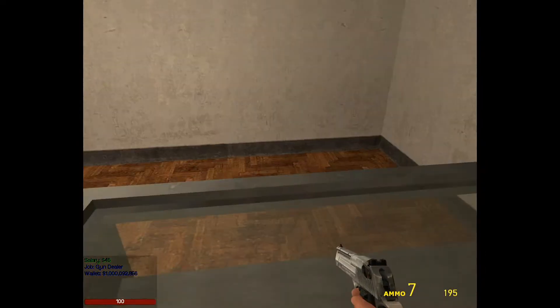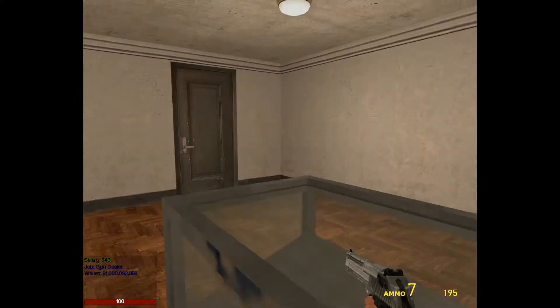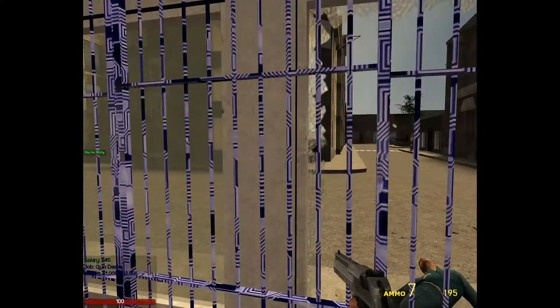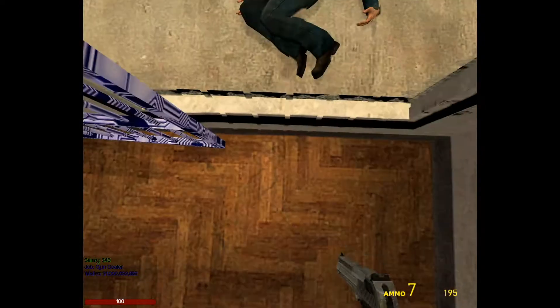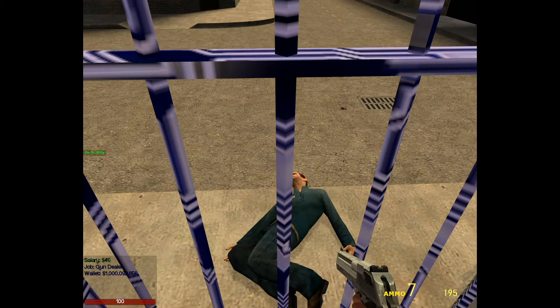Hi everyone, this is Mr. Kitty and I am here with a tutorial on how to use keypads. Yes, keypads. As you notice, I'm in my shop if you watched my last video — I'm in this shop I just had built and killed the guy that was attempting to walk with me right outside. Of course, it's a fake world, as we suspect.